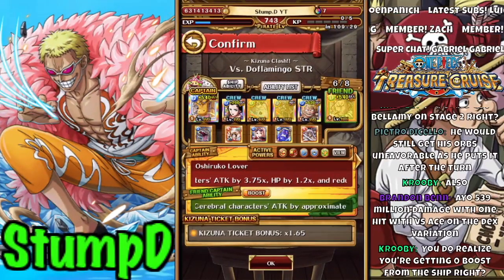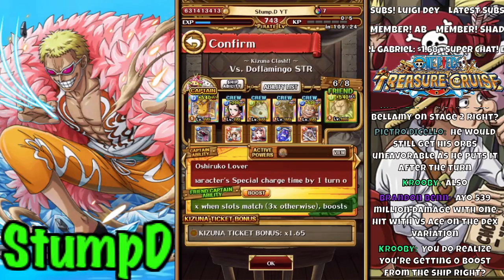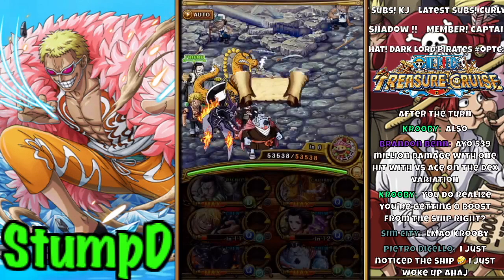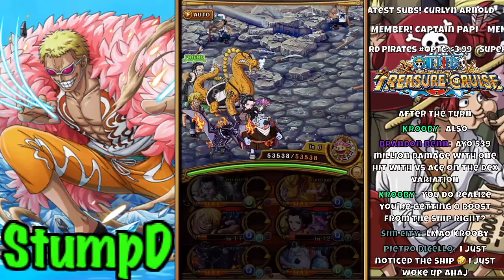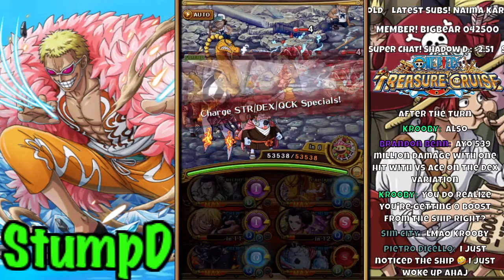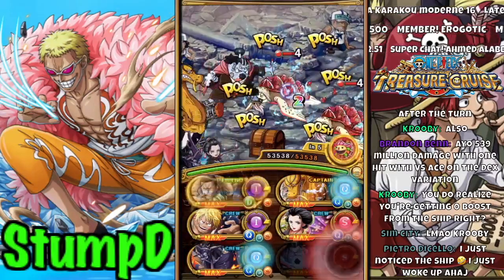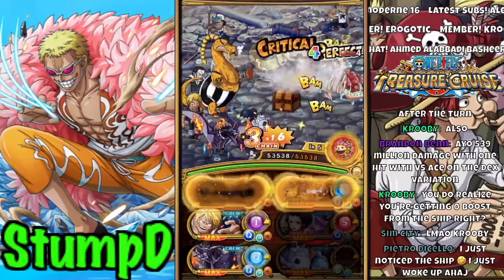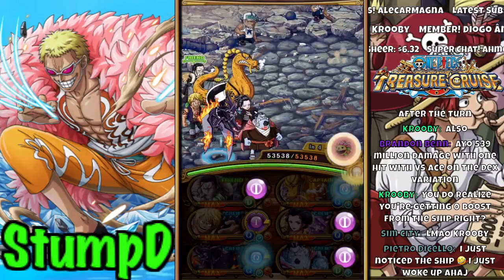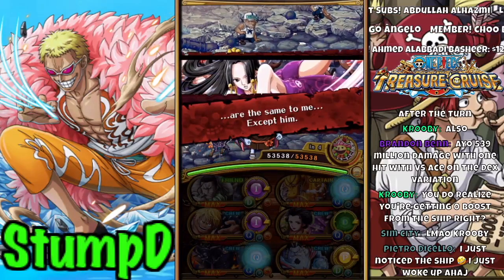Moving on to the strength variation of Doflamingo. I put together a Queen-based team that uses a friend croc and has Jinbei on it. It will work for the early stages, but once it gets trickier you want to bring a Verse Kainu friend. I actually jumped in before and totally forgot I wasn't running the correct ship, so I missed out on damage on turn two and had to redo the run. It'll give you an idea that the team does still work.